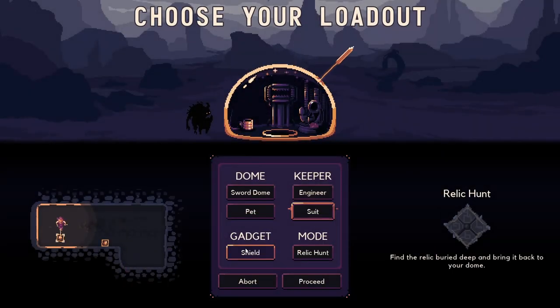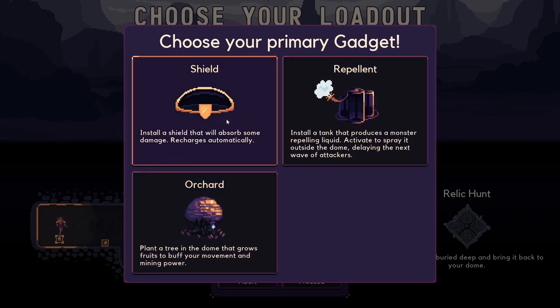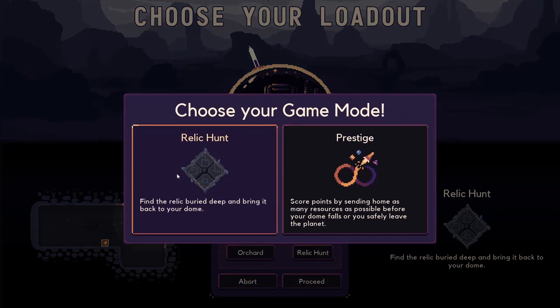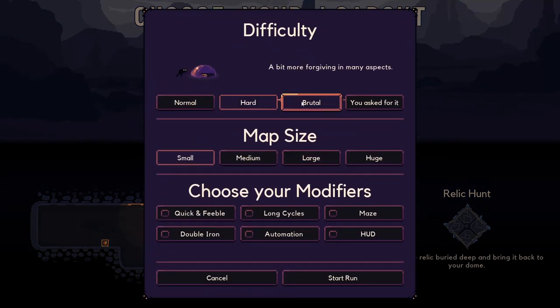Shields - repellent is my go-to, but either of these will be fine. Let's just start off with the shield. Or do we do orchard or something? We'll do orchard - relic hunter is the way to go at the moment. I wish it's been a long time, but we'll start with brutal.